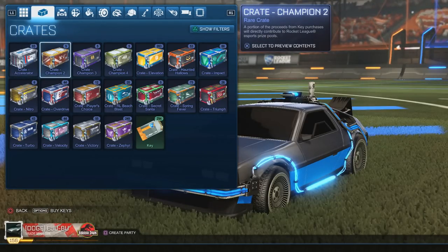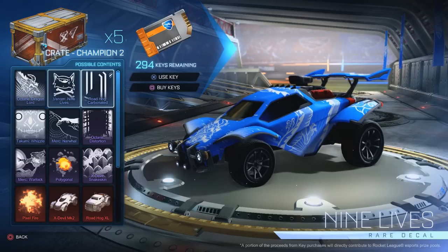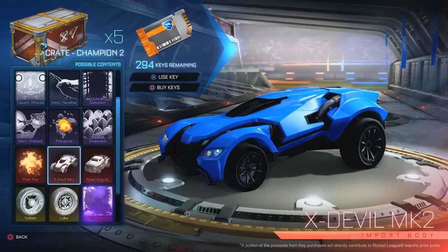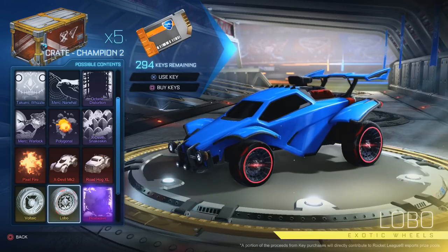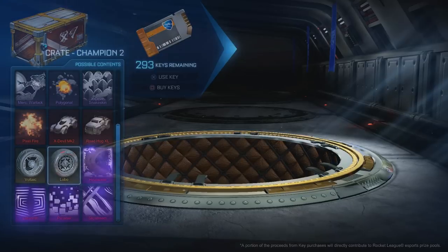Now onto the CC2 crate, which came out on the exact same date — September 8th of 2016. Dragon Lord was originally in this crate. The Merc Warlock, you can get the X-Devil too, the Roadhog XL, the Volatik — which when it first came out was called the Lightning Wheel — the Lobos, aka the Crimson Lobos, Heatwaves, Slipstream, Parallax and Labyrinth. Let's see how we go with these five.